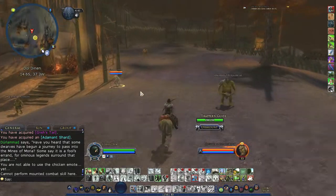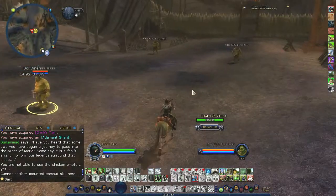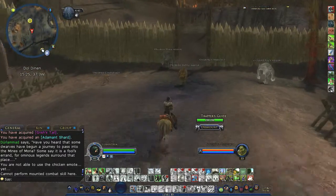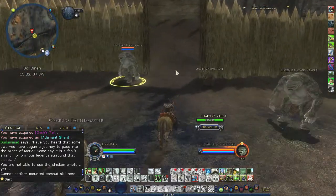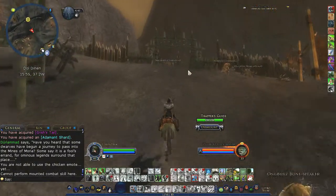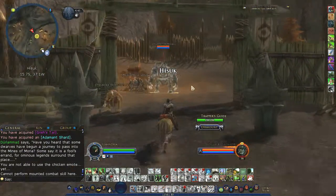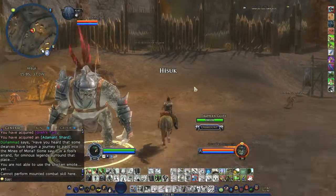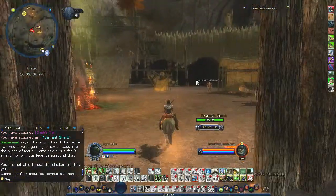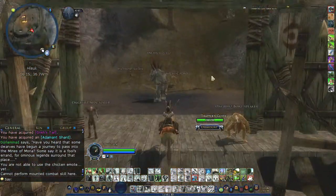Normal mob. There's an elite. There's an elite. There's another normal mob. Normal mob. There's a troll — another troll — both elites, level 33 to 35. More trolls, mostly elites. But if you're high level, this is where I suggest you come, because you can bust these four deeds out so quickly that it's silly.